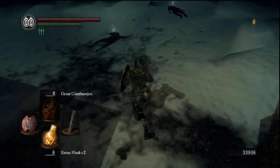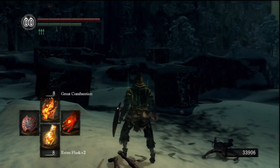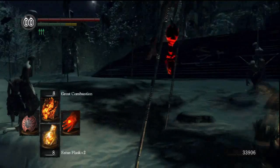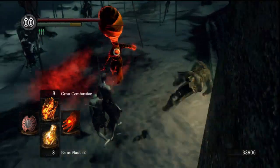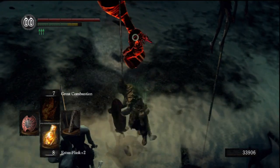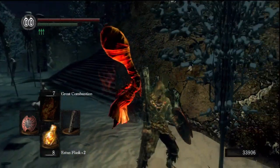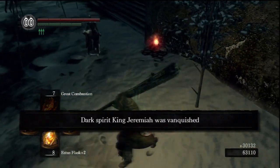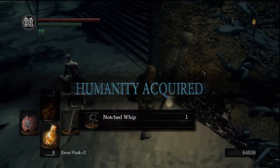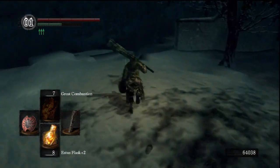If we come down here, our friend should be arriving soon. There he is. This is King Jeremiah. He's not that strong. He's a pyromancer just like us. I think he's using Chaos Firestorm. Be careful because that Firestorm is gonna deal a lot of damage, and he is resistant to all types of magic, even pyromancy. But he's pretty weak to physical attacks and he does drop a lot of souls, so it's worth killing him. And we also get the Notched Whip, which is a pretty bad weapon.